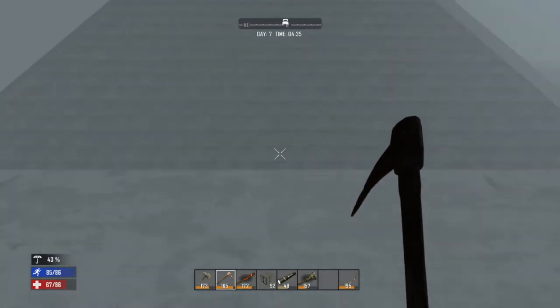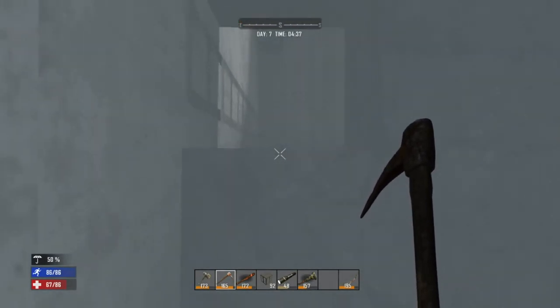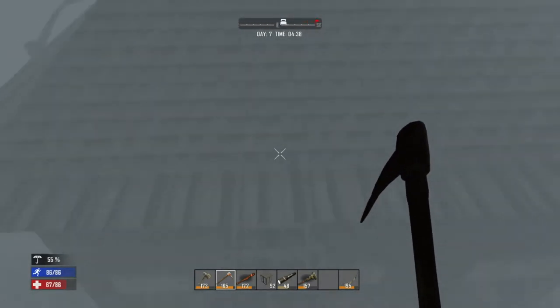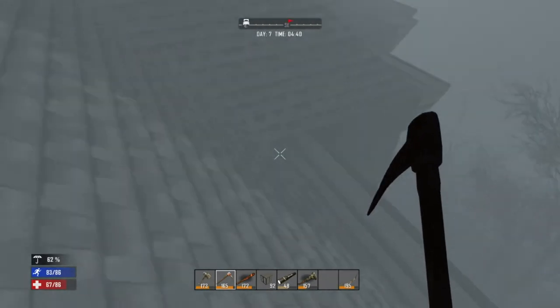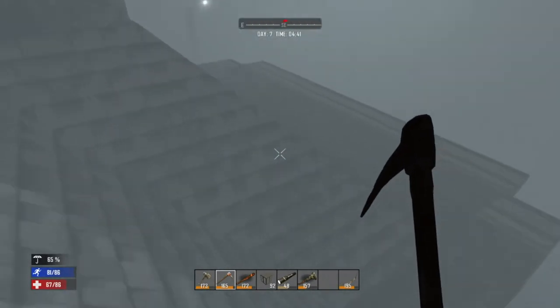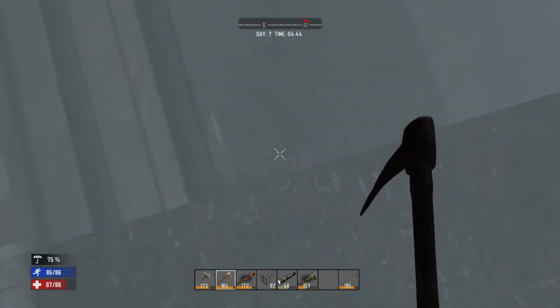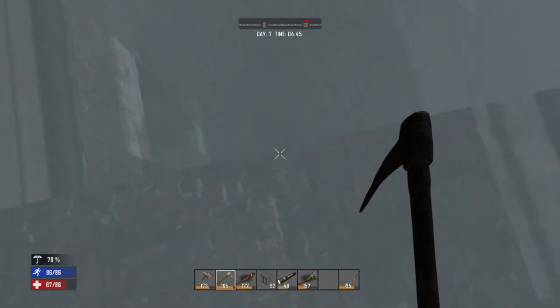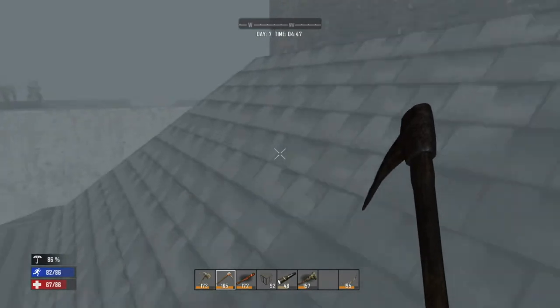I'm going to expand the garden probably the entire size of the roof here. There is a way out — I don't have another way out other than dropping down. Let's see... dropping down here — nope, I can't do that anymore. So I don't know how I'm going to get down. I guess I have to go out the emergency exit.